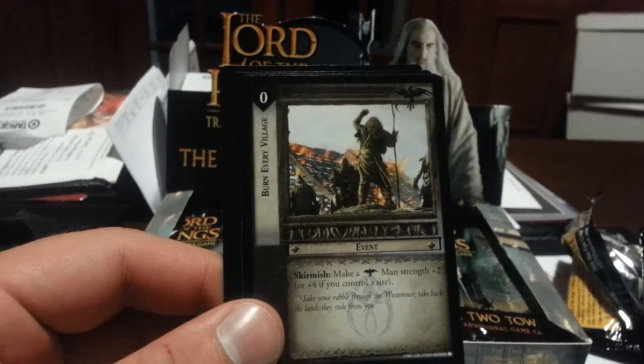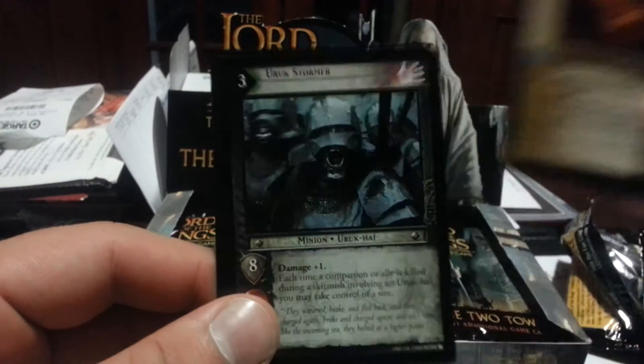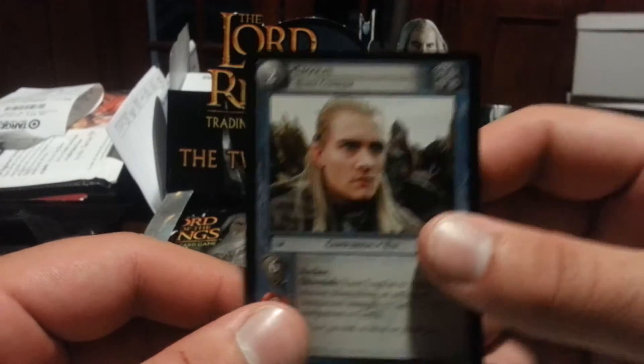Then we got Ranger's Bow, Burn Every Village, Long Eye Fell, Stormer — I don't have that card — and Legolas, Elven Comrade.